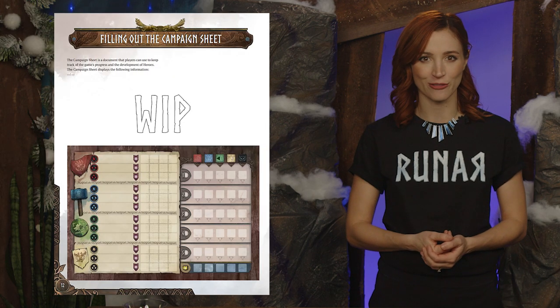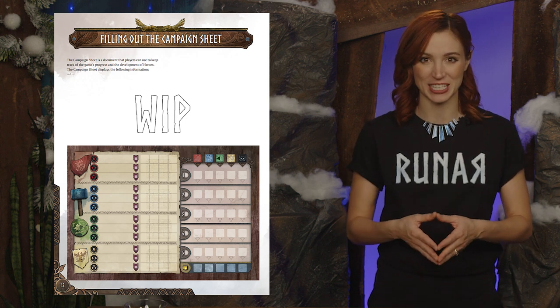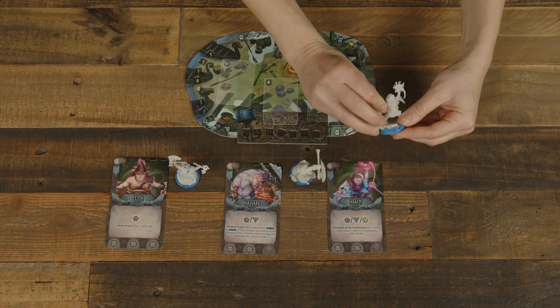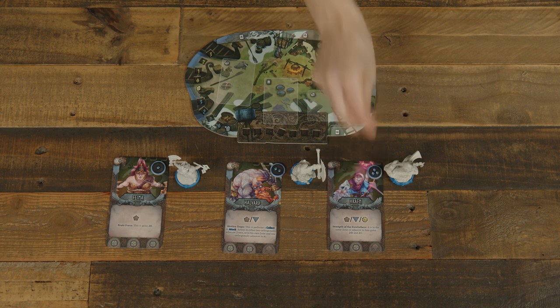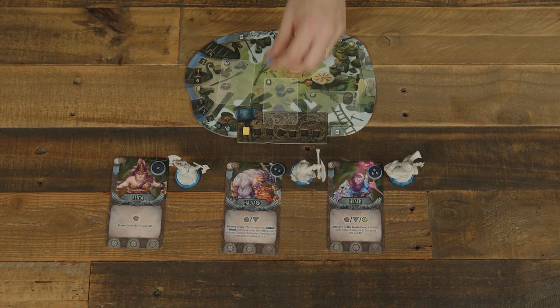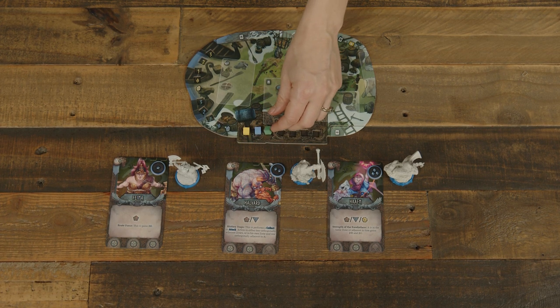Players complete their warband by filling out the campaign sheet according to the instructions on page 12. This sheet tracks the game's progress and the hero's development from game to game. Players can place their hero minis on their bases, setting the position tokens matching those bases on the appropriate hero card. Each player sets one agility cube, strength cube, and instinct cube into their action pool on their player board.